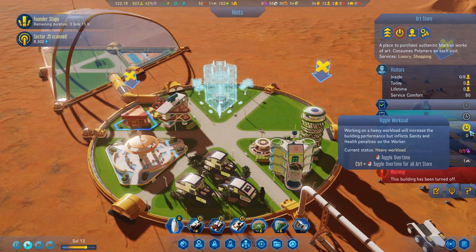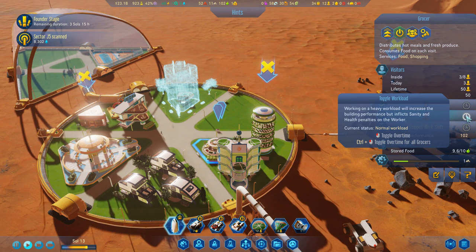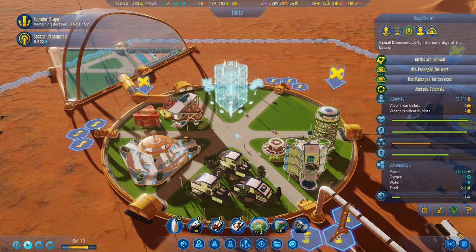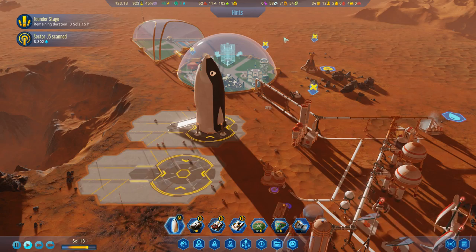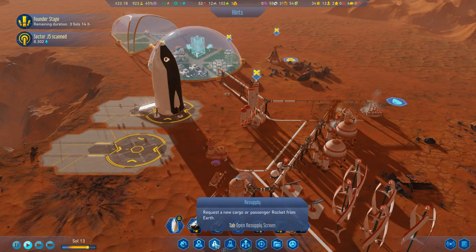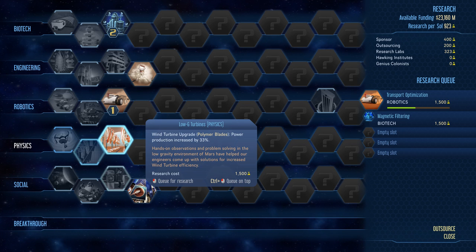We're going to turn normal heavy work back on. Building performance 100% already - I don't need anything extra. I don't think I want to order more from home. Research: 'Life from Mars' - more applicants will appear on Earth.